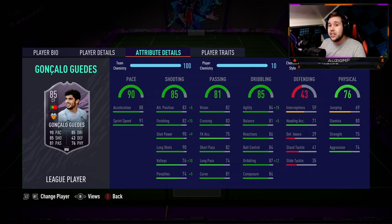Take a look at his dribbling stats with that finisher chem style boost — 94 agility, 86 balance, 86 reactions, 84 ball control, 99 dribbling with 84 composure.